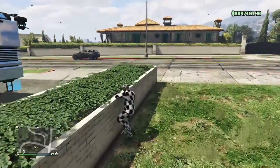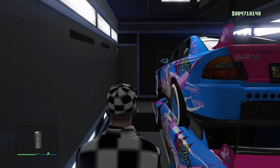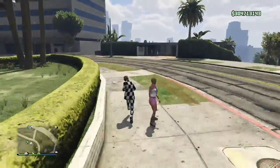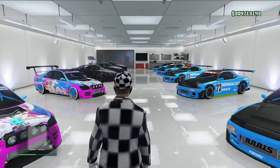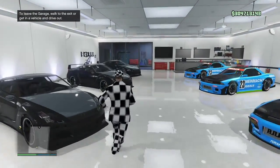Jump back in your Sultan RS, open up the internet, tap A, flick right trigger — just touch, flick, whatever you want to call it. It works every time if you open up the internet first: A then flick right trigger, or on PlayStation tap X, flick R2. If you hold it, it's just not working as well. And as you can see — boom — I ended up getting the perfect duplicates, stacked right on top of each other. That is the perfect result.